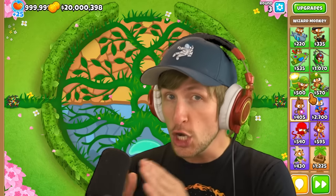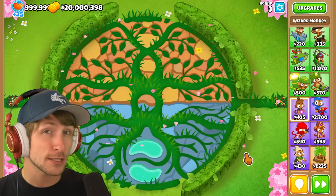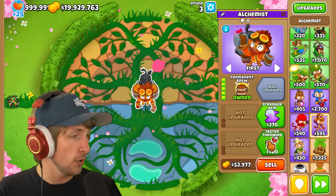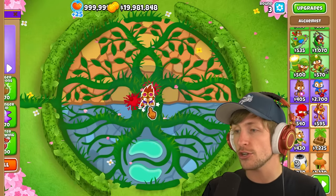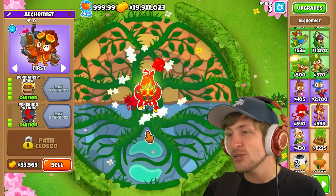We now have a ton of secret epic towers. First up, we have the secret upgraded Alchemist Permabrew, which only happens if you go the top path and then the middle path. If you get the bottom path, it won't unlock the upgrade — you have to get the specific cross path. But when you get the perishing potions, he turns into an absolutely legendary tower.